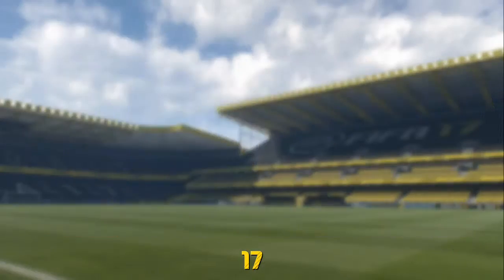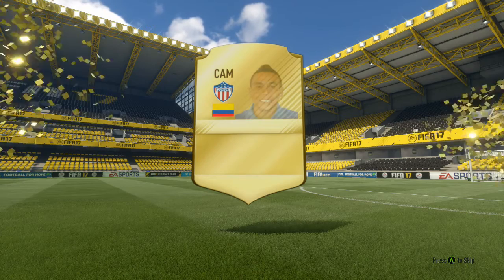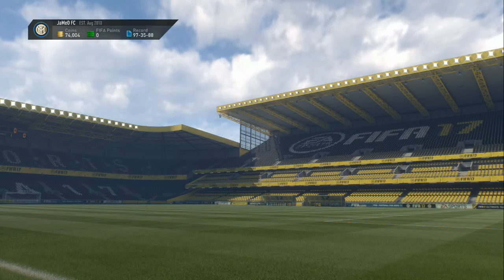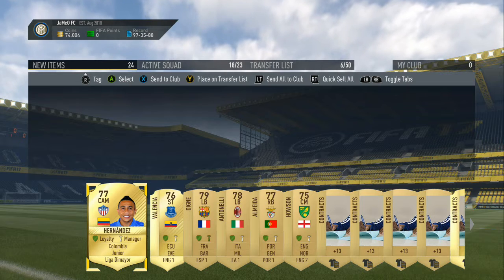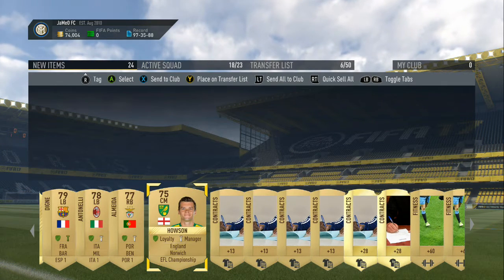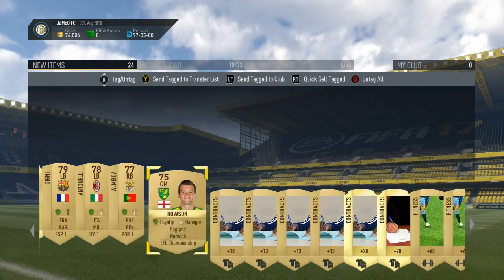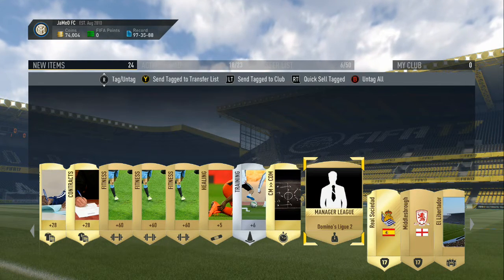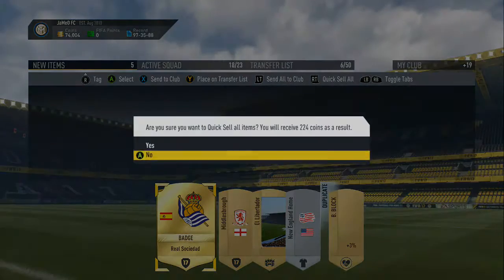Jumbo Premium Gold Pack now — what are we going to get? Hernandez of the MLS, I would think. Don't really recognise that base. It was the Liga. Valencia of Everton. How about Norwich? Everything's going to go to the club — contract players, fitness cards, training. Tagged to the club, and then quick sell the rest for 324 coins. Not too bad.